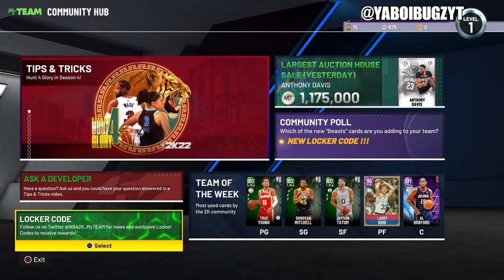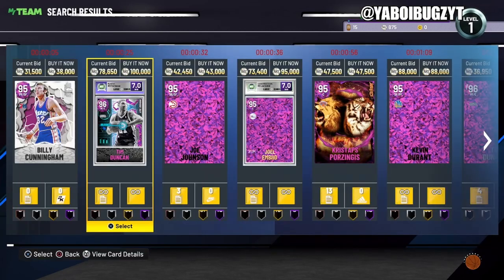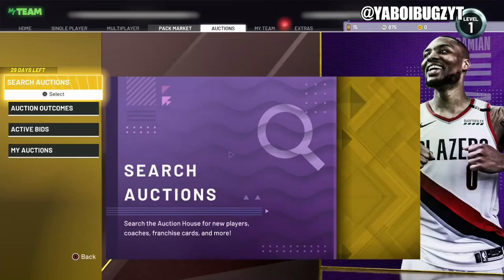Right now there are really only two active locker codes — I'm very surprised there's nothing else. So let's also go over the market. Right now it's actually a good time to sell your team.